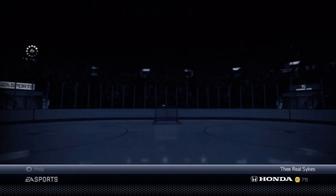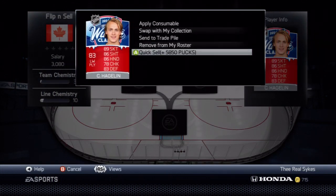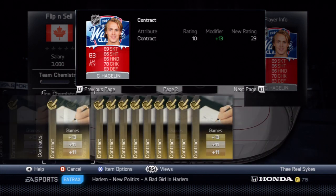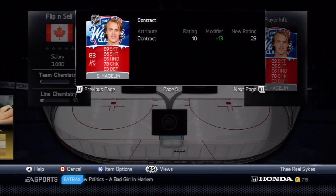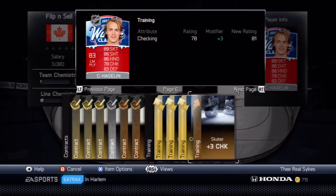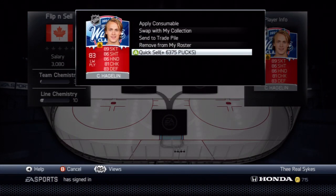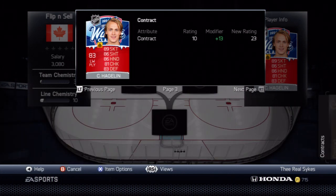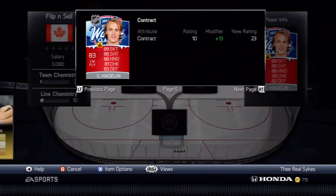A captaincy card also works in this method. Let's look at Carl Hagelin — like I said, he quicksells for $5,850. If you put a consumable card on him, just a skating increase boost, I'll show you what he increases to. Throw one on — boom! With one consumable card on him, he goes to 6,375 pucks. He just increased in value and we just made money. About 300 pucks just for buying Carl Hagelin and putting one consumable card on him.